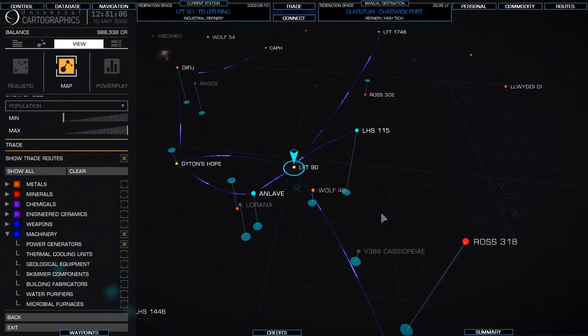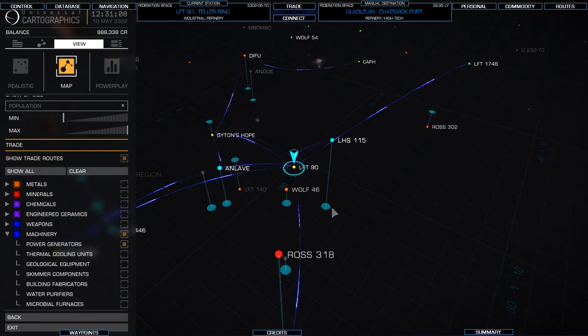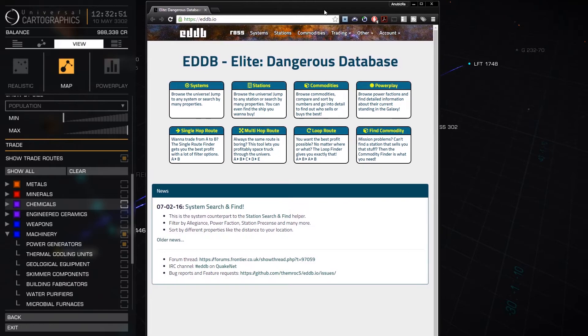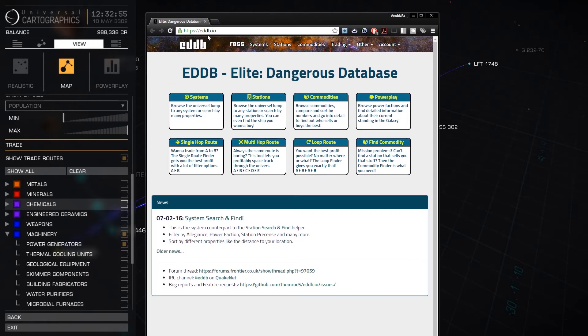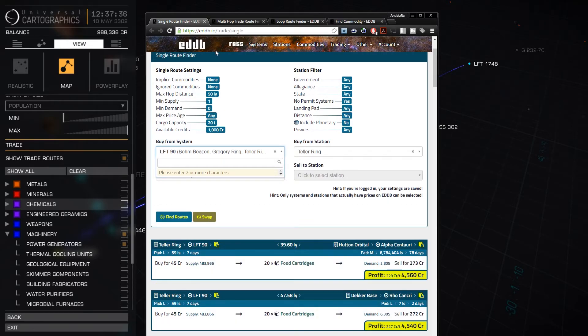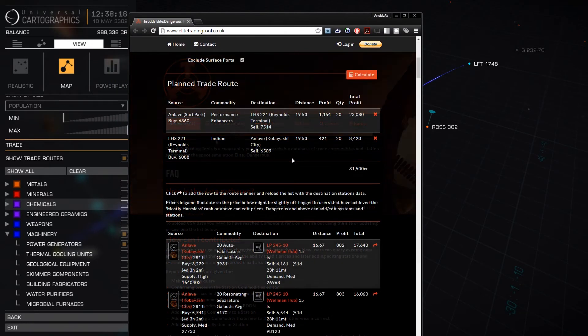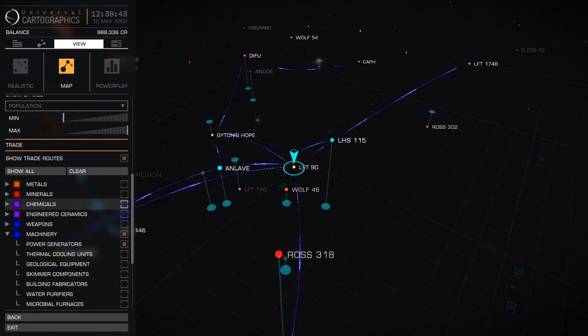If you're okay with leaving the game and stepping outside the immersion, you can use tools like eddb.io - a crowdsourced website where people in the Elite Dangerous universe update it with information about stations and markets. If you use a system like this, you should definitely contribute and update the database every station you visit. Another one I've come across that's really useful is the Elite Trading Tool. So there are all different ways of finding good trade routes.